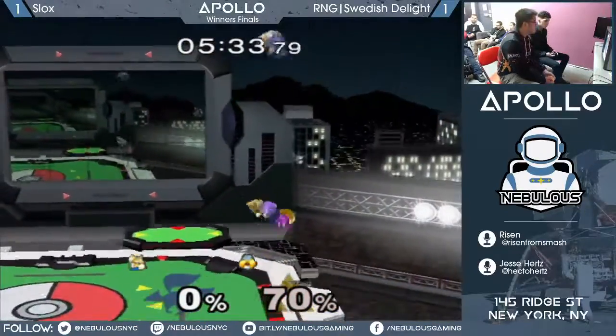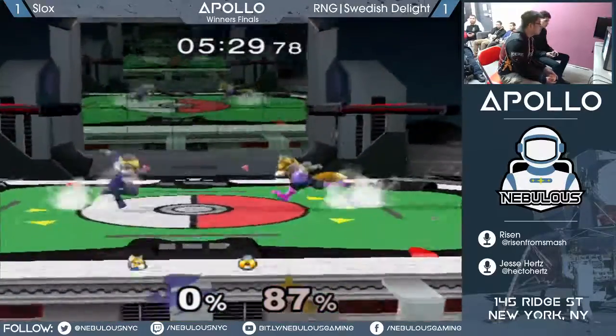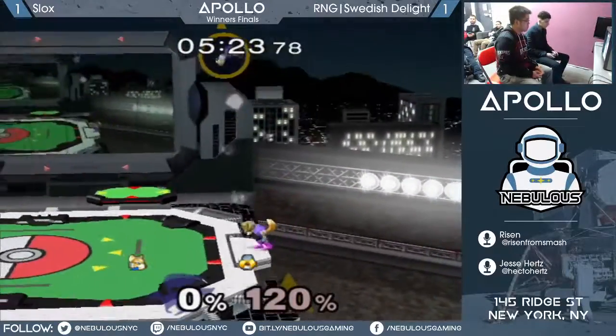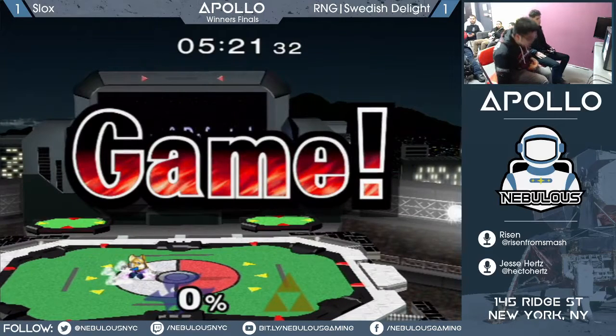Quadruple spot dodge — broken! Spam buffered spot dodge and then grab them in the face. Swedish does that a lot. That's probably a game — he's alive, but now he's dead. It's probably game. Slox pulling ahead 2-1.